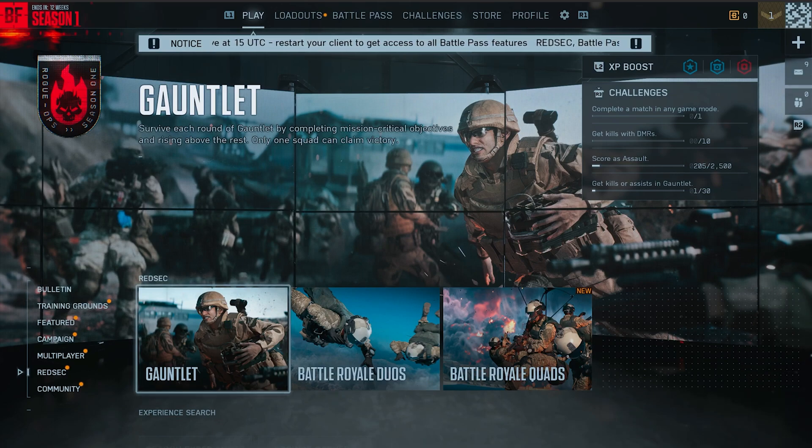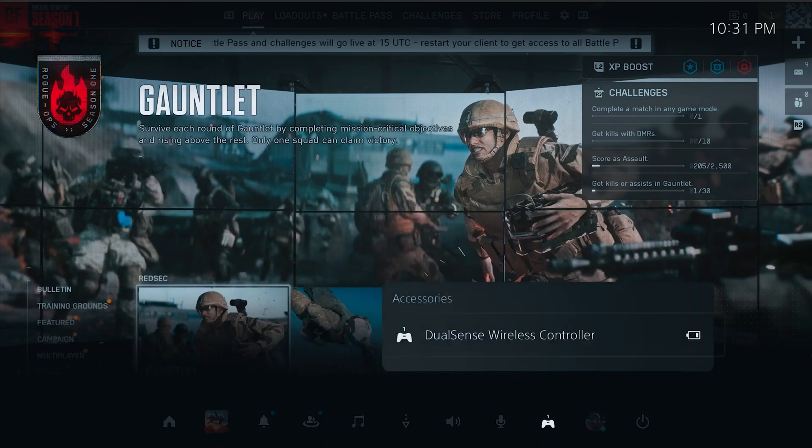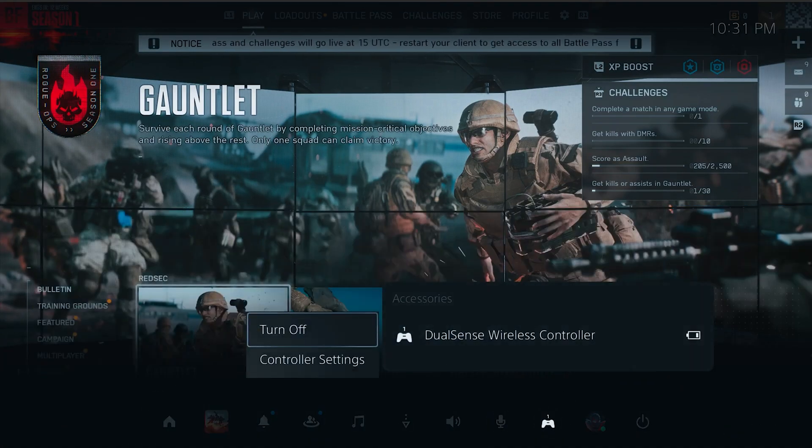What I recommend doing is just turning off that controller. If you're on a PlayStation, hold down that PlayStation button, scroll over to your controller right here, select it and then hit turn off. If you're on Xbox, just hold down that Xbox button because it's going to disable your controller.